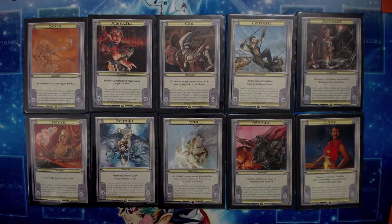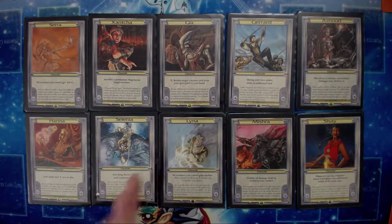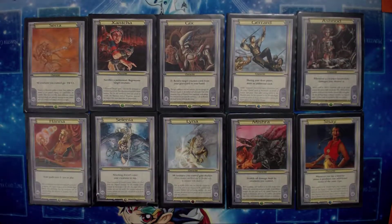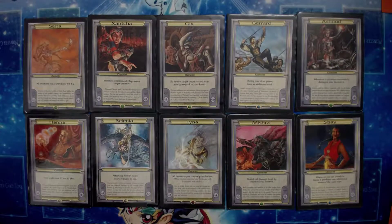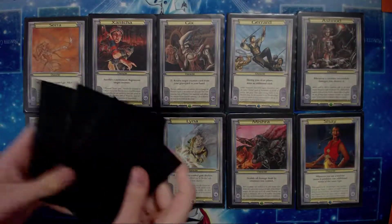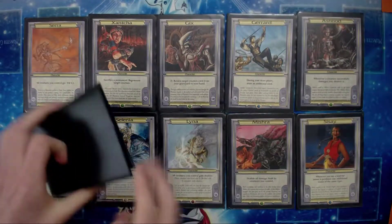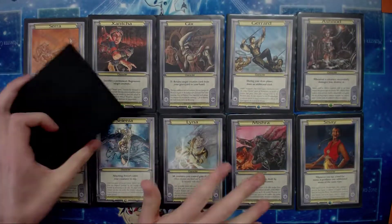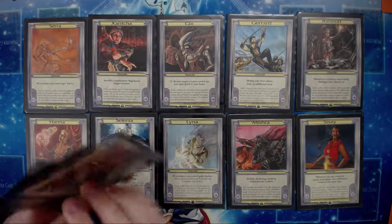But we don't just get to pick the strong ones. So how we divvy it out is we take all these — we have 24 total, this is just a few examples. We take them all, shuffle them up, and then we deal three out to each player. And the players — this is after they choose their decks, mind you. You can't pick this and then pick a deck that's really good with it. Pick your decks, then you get three to pick from.